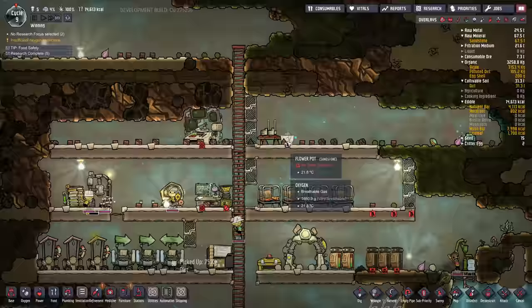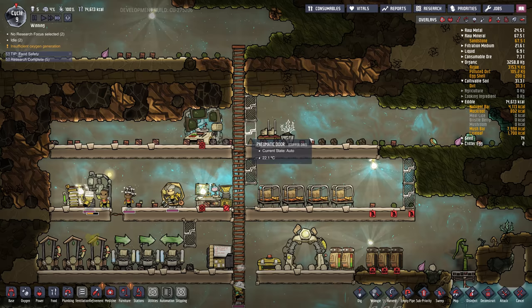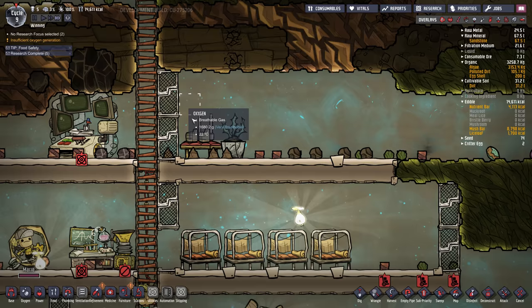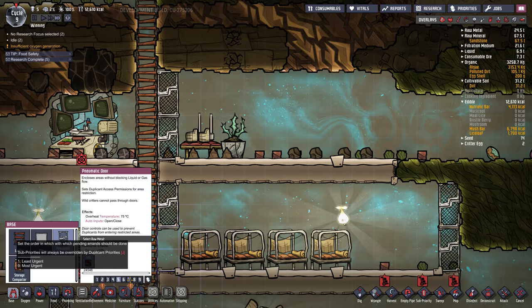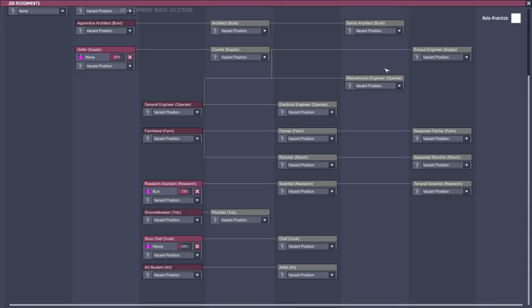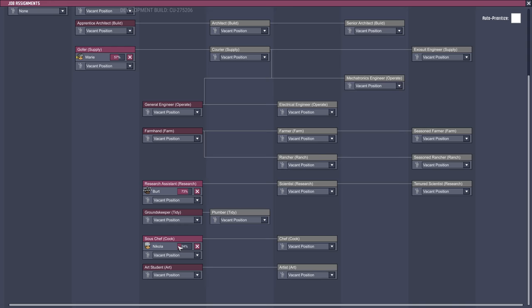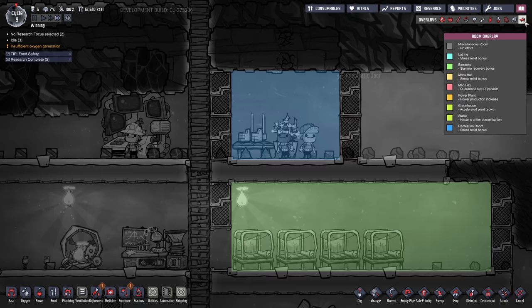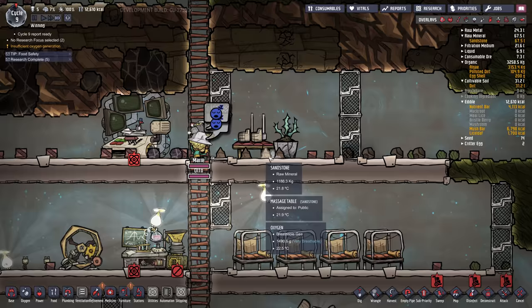We've got our little planter flower pot done, so I'm going to plant a briar seed in there for a bit of artistic decoration, which is a requirement for a rec room. Our stress is really low so you don't actually have to build this until stress starts to creep up, but I'm just showing you. I'm going to build two little doors here — actually that might be too small, let me leave a bit more room, maybe for another massage table. Ruby has no job at the moment, so I'm going to assign her to art because we're going to need an artist. Now that this is a room, we can check the room overlay and see that it's a rec room — they get extra stress relief when they get on the massage table.